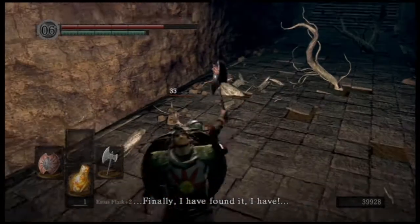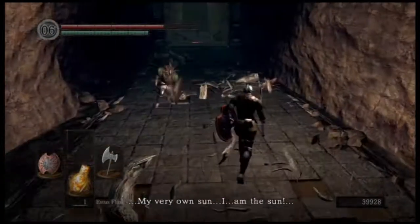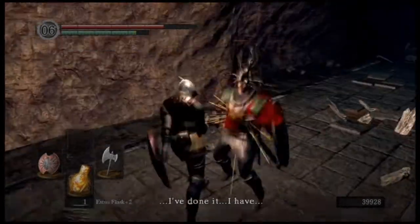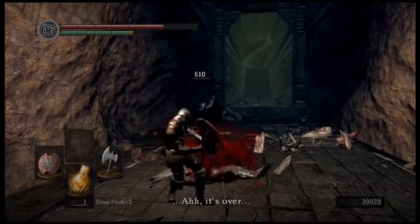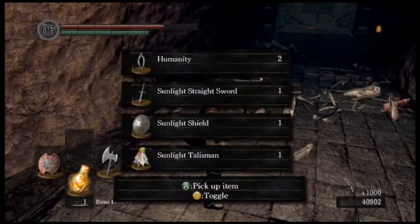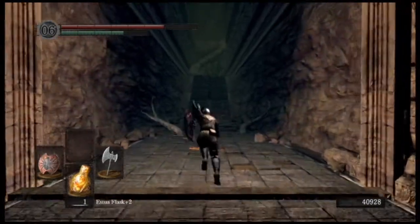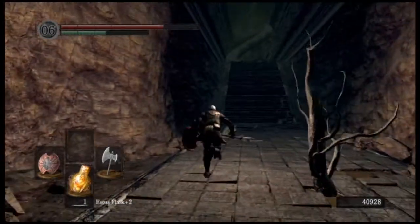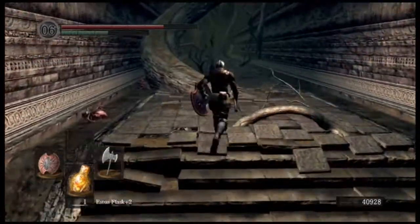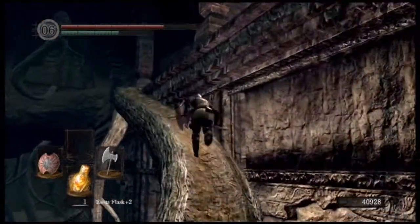I just couldn't get it to work, so I thought forget it, I'm just going to kill Knight Solaire. I really wanted to keep him alive - he's such a cool guy - but I just could not figure out how to make it work. I was trying to parry him and I succeeded. You do get his armor after you kill him. He was kind of possessed, kind of driven mad by his desire to find his sun. I was also informed that if you put the Sunlight Maggot on while fighting him, he will calm down or not get mad at you, but I'm not sure - if you know, let me know in the comments.